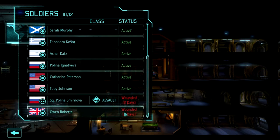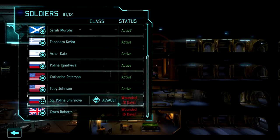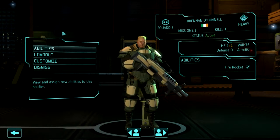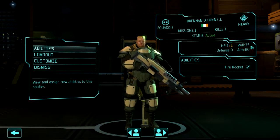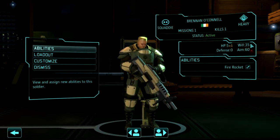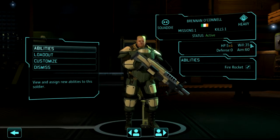Let's take a look at the barracks. We've got a couple people wounded from that last mission — not perfect. We did get one person properly promoted to assault, and we also got a heavy. With 'not created equally' and 'hidden potential' on, stats differ between soldiers. For example, a will of 35 and an aim of 60. Will is essentially their coolness under fire — whether they'll freak out if someone gets hurt and start shooting their own people. On higher difficulties like classic or impossible, will becomes increasingly important. It's also the basis for resistance to psionic aliens and the chance to gain psionic abilities. Aim is pretty self-explanatory.